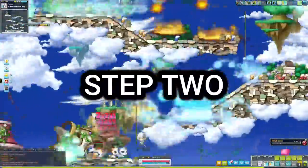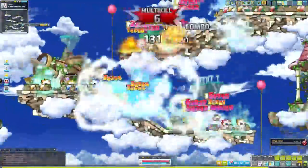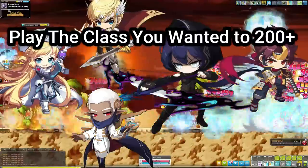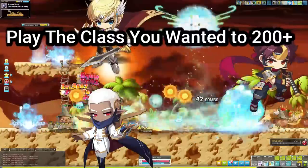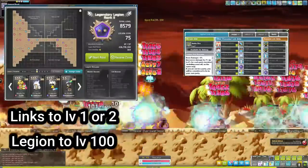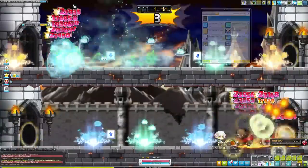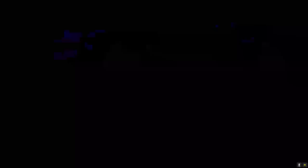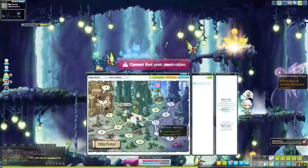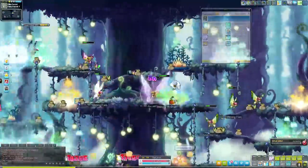Step two: there are a few options here and there's no better way to do things. Option one, you can play the class you think you'd enjoy and train it up to level 200 or above right away. Alternatively, you can start by working on your legion and links, get a feel for the characters you make, and decide if any of them are a class you enjoy and want to main.